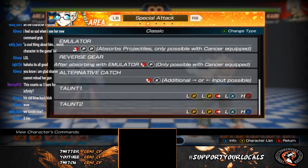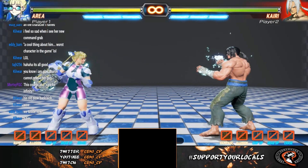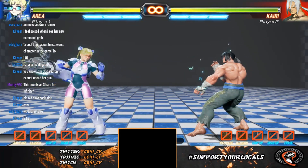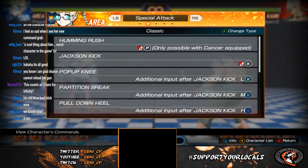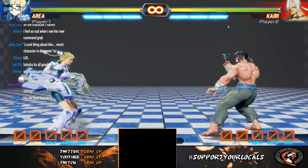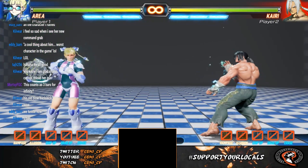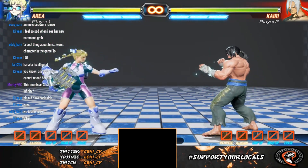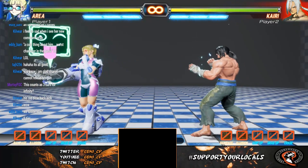She also has taunts. You just do a raging demon input and you get that taunt. She also has one if you press heavy kick instead — it's just adorable. I don't know why you would ever do this, but it's very cool.